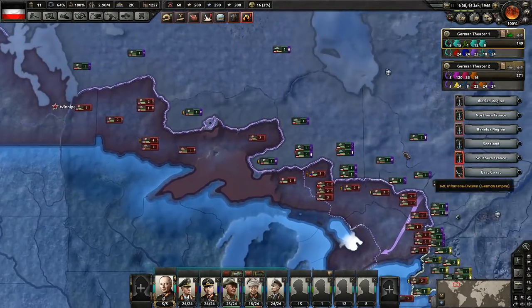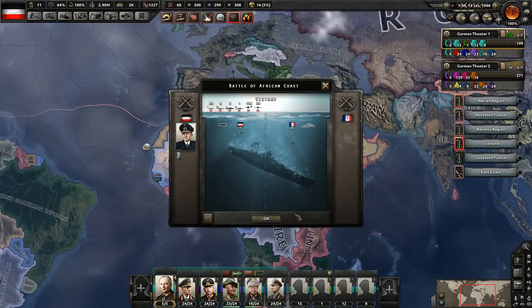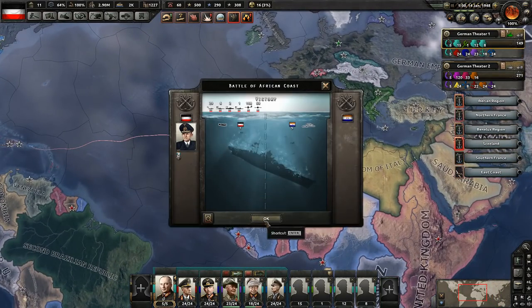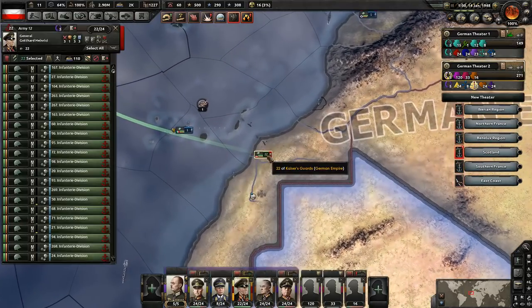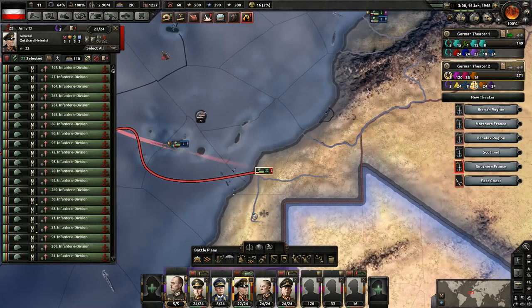One of the things I've noticed ever since the last patch is that you need to take a lot more territory in order to get countries to capitulate. It's kind of a shame because you've got to conquer the whole country all the time.